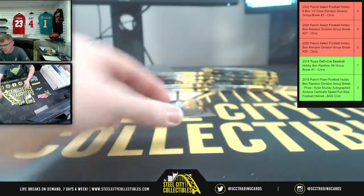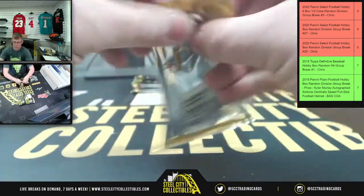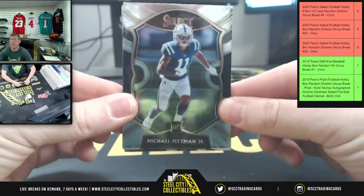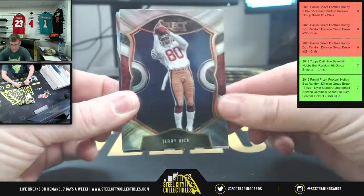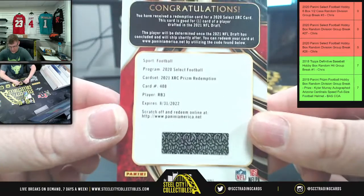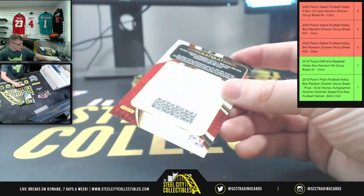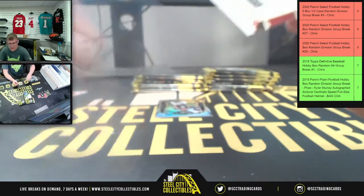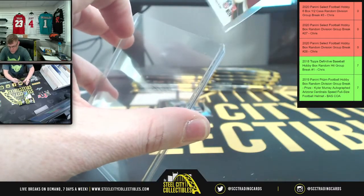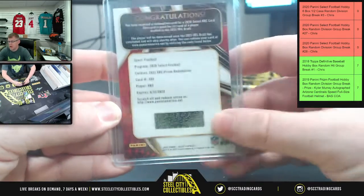AFC North. Josh, Patriots. And Noah for the Dolphins. First up, you have Michael Pittman Jr., Jerry Rice. There's an XRC — it's going to be Running Back Three, a Prizm Redemption. We'll random this off between all spots at the end.